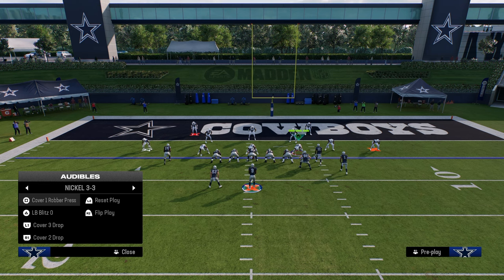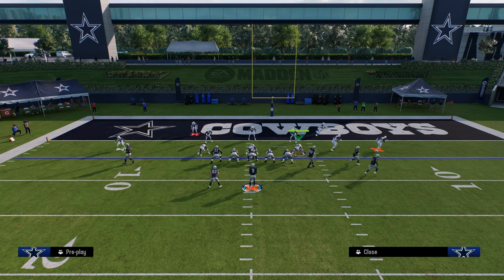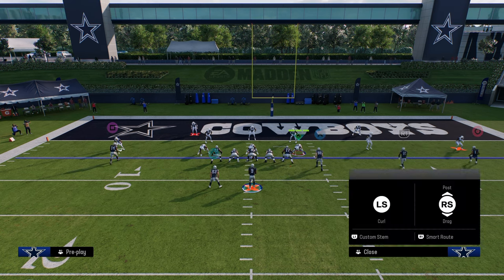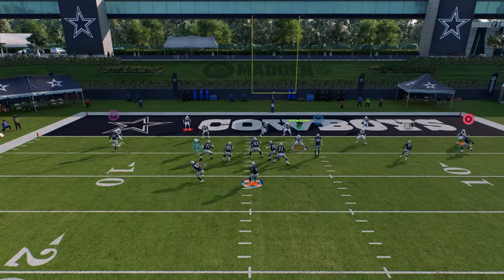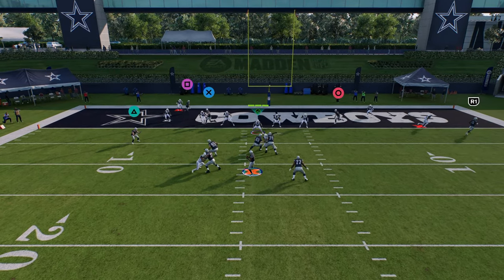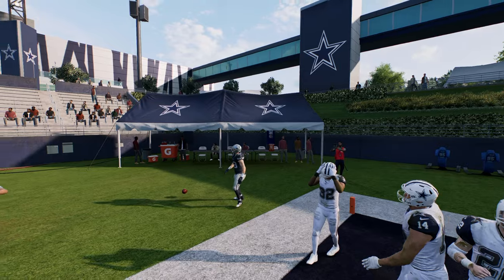Then you can basically create combos off of that — kind of almost like an old school trips play. We're going to flat this outside guy. You could literally just call this — you don't have to put that guy all the way down either. The slant gets open in the back corner of the end zone.